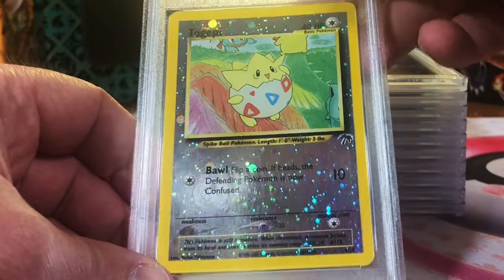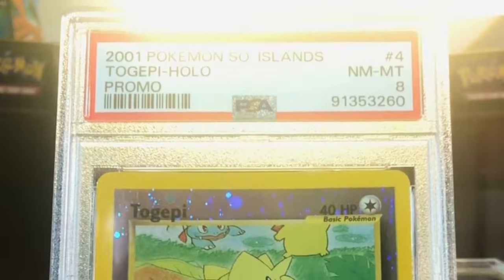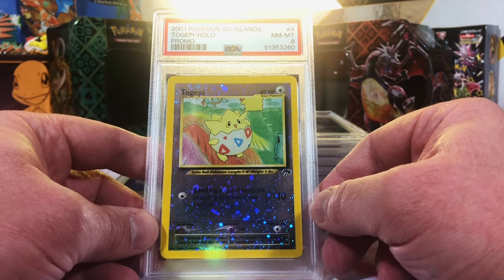Here's our other Togepei Reverse Hollow Promo. It's looking like an 8 to me. Two Near Mint, Mint 8 Togepei Reverse Hollows from Southern Islands. Love it.